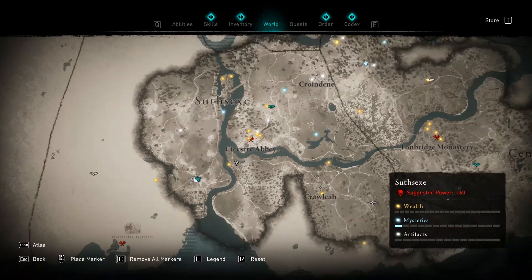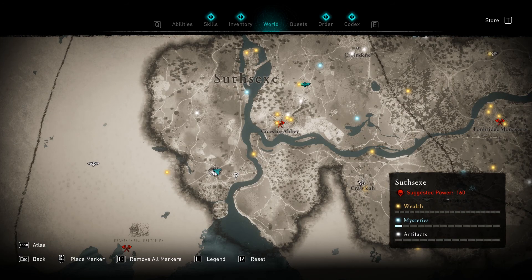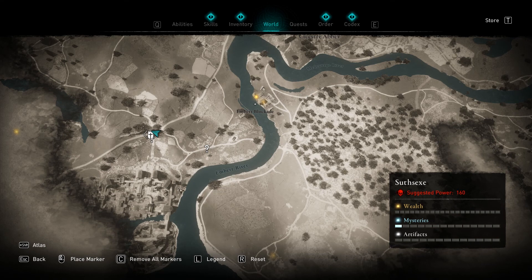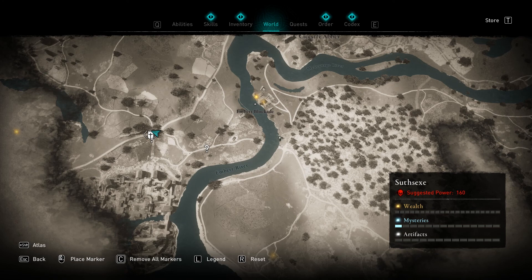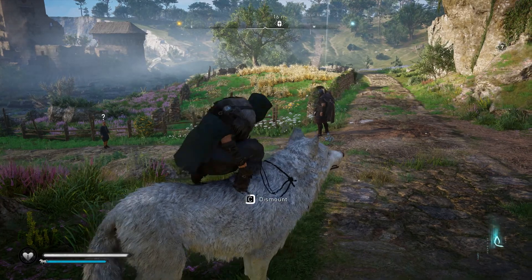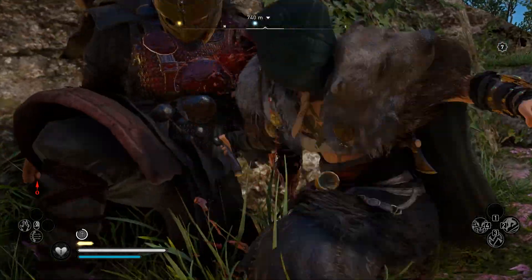Last but not least is the zealot Rotgar, found in Sussex. Some players have had issues locating Rotgar as he can get stuck, but head just east of Crawley and you'll stumble upon him near the Amber River — he's usually around that area. Same tactic applies: melee or hit his weak points for stun attacks until he falls.